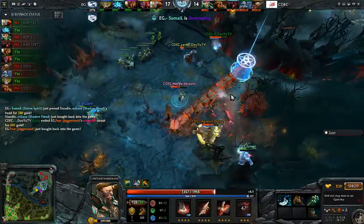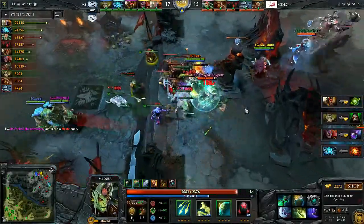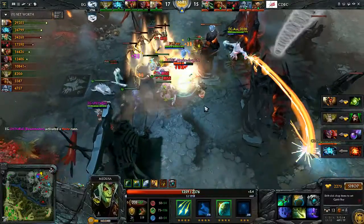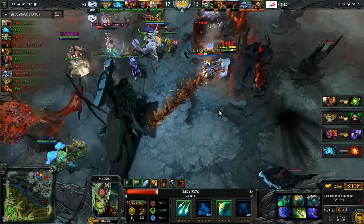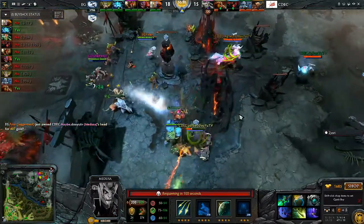Shadow Feed goes down, now he buys back. They finally bring down the Juggernaut. Sumail needs their initiation tools — blink in, Primal Roar on the Dusa. He's screwed back out, they're gonna drop the hammer. Dusa in a lot of trouble, she'll possibly be the first to go down, and she will — Omni Slash across is enough.